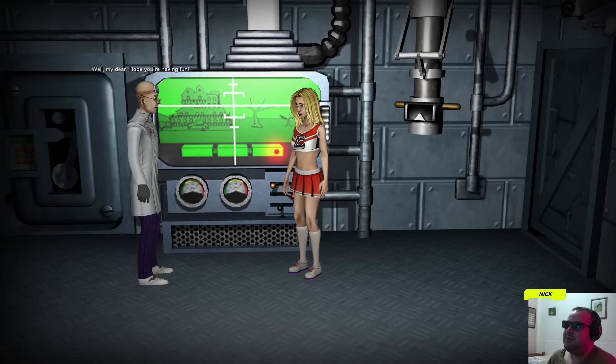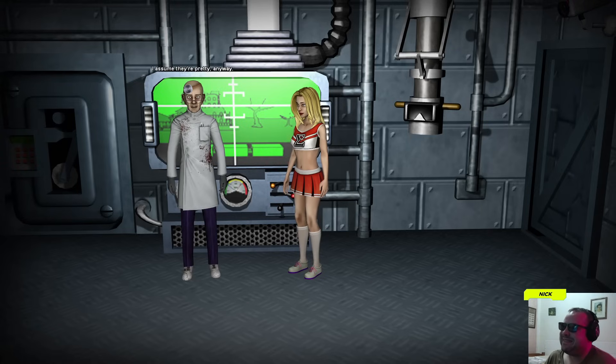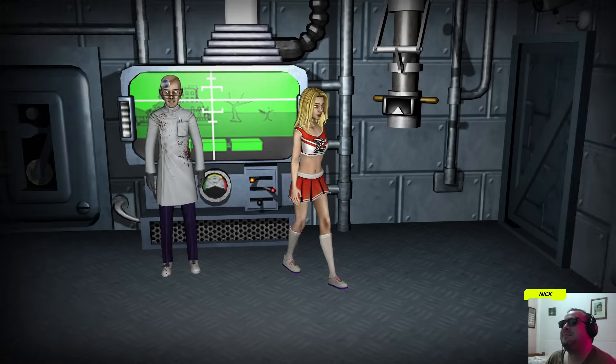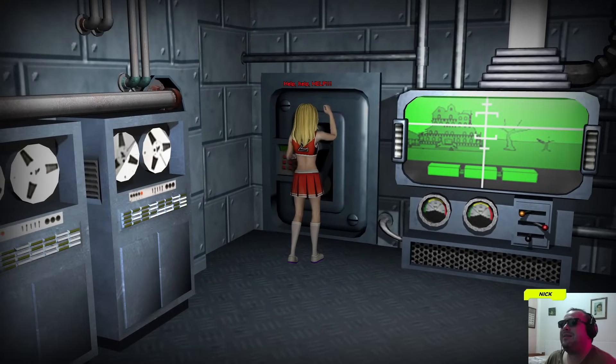In-game cutscene plays: 'Well my dear, hope you're having fun — but then how could you not with Purple Tentacle keeping you company.' 'You're a madman and that tentacle is a creep, I want out of here.' 'Not to worry girl, your troubles aren't long for this world. Within minutes it will all be over — you'll be hooked up to my machine, getting your pretty brain sucked out like soda through a straw.' Sandy calls for help.